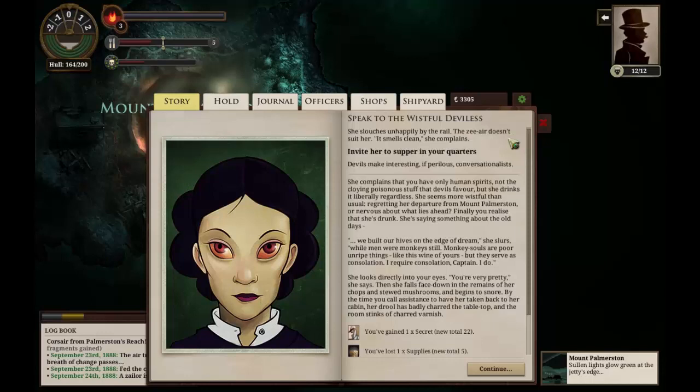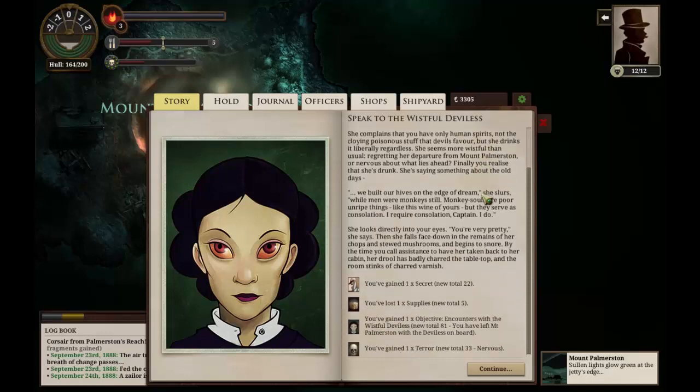She seems more wistful than usual regarding her departure from Mount Palmerston, or nervous about what lies ahead. Finally we realize that she's drunk — she's saying something about the old days. 'We built our hives on the edge of dream,' she slurs, 'while men were monkeys still. Monkey souls are poor, unripe things, like this wine of yours, but they serve as consolation. I require consolation, captain. I do.' She looks directly into your eyes. 'You're very pretty,' she says, then she falls down in the remains of her chops and stewed mushrooms and begins to snore.